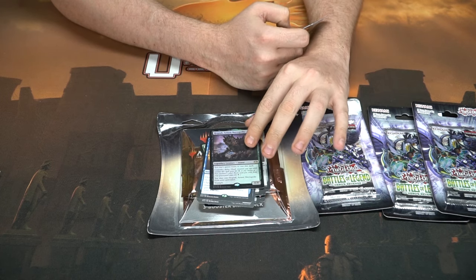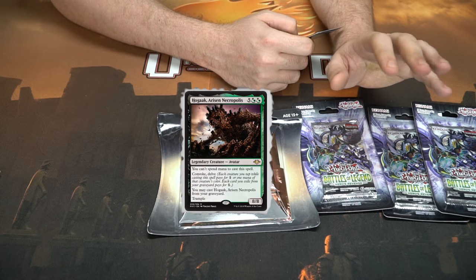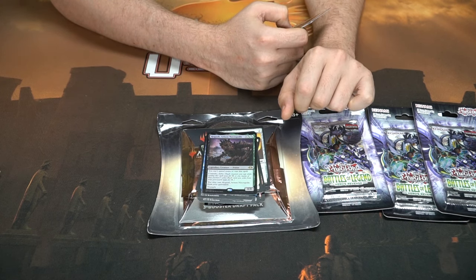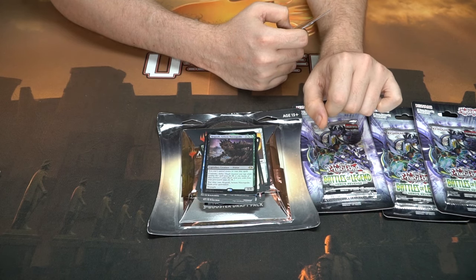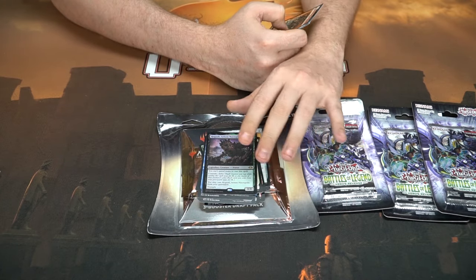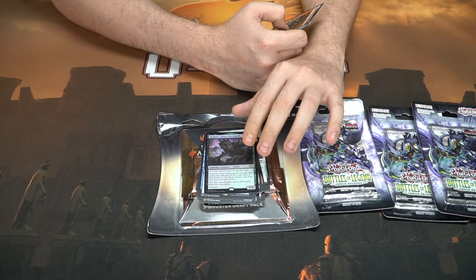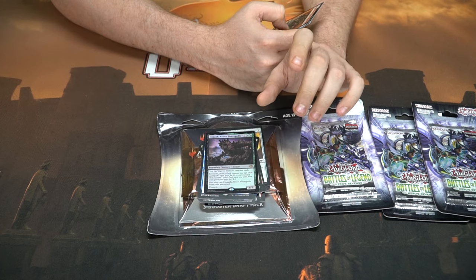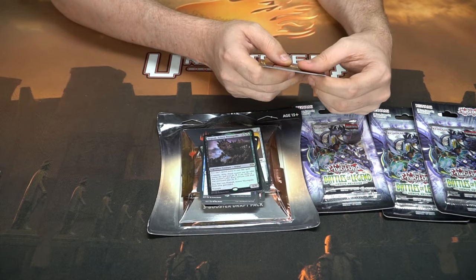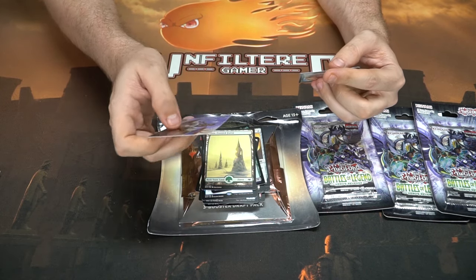It's Hogaak, Arisen Necropolis. You can't spend mana to cast this spell — it uses convoke and delve. Each creature you tap while casting it pays for one or one mana of that creature's color, and each card you exile from your graveyard pays for it. It's a seven-cost so you need to delve at least seven creatures, one black and at least one green, and you may cast him from your graveyard, and it has trample. Pretty cool — probably used in dredge or delve-style decks. Snow covered forest as well.